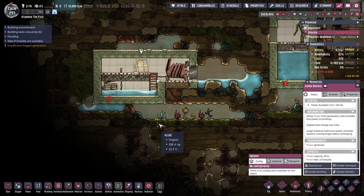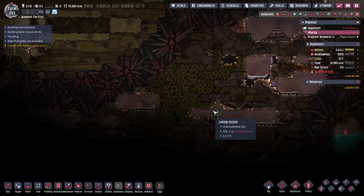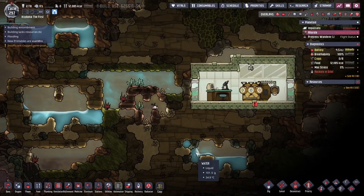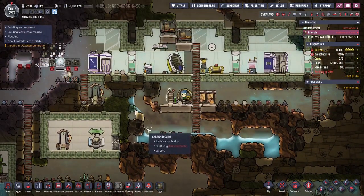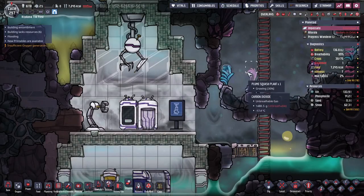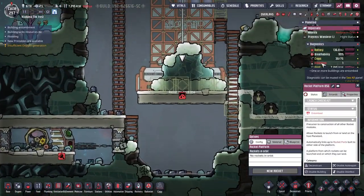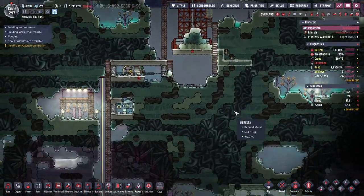Oil generator, jumbo batteries — nothing too crazy. There's some oil down there. Lead, ethanol. Another thing I completely forgot about — mentioned by Graham in the comments — one thing: entombed buildings. Where? Oh — I don't really care about that. We're ignoring the rocket for now.